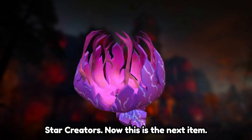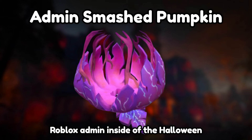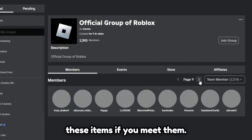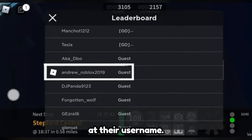Now this is the next item. It's called Admin Smash Pumpkin. To get this item, you will have to meet a Roblox admin inside of the Halloween event game. All these people will have a launcher that they can use to give out these items if you meet them. Also, if a Roblox admin is on your server, they will have this Roblox logo at their username.